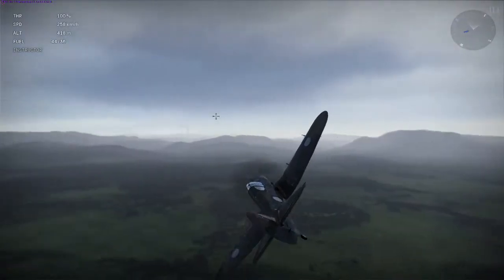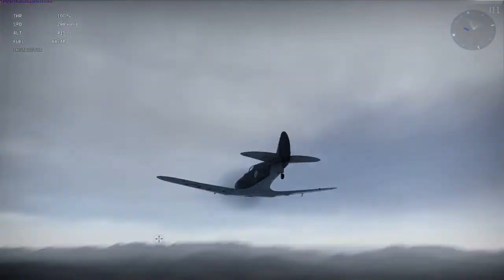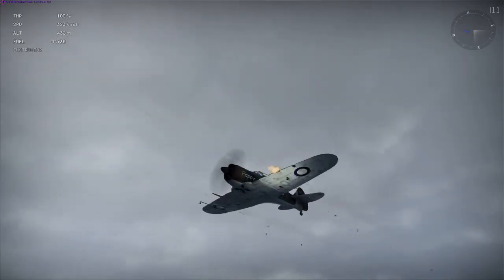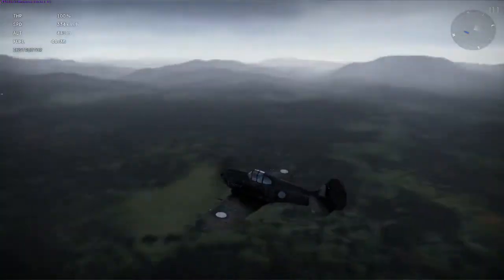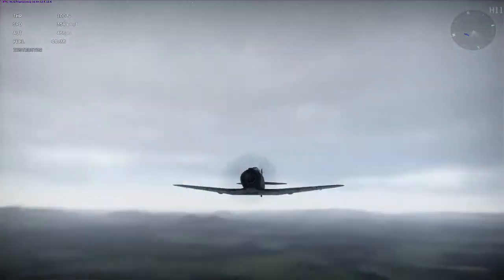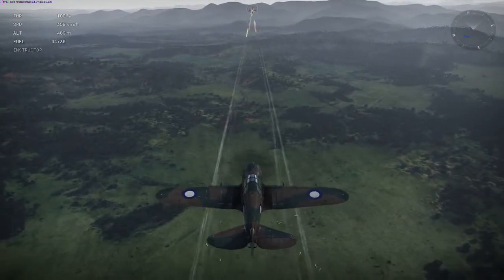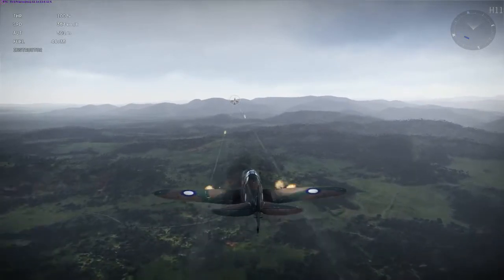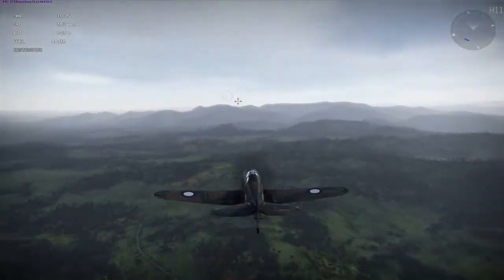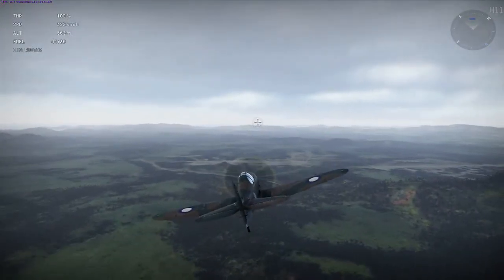This particular plane is armed with four .303 calibre machine guns - let me fire them now. You can see the tracers and the spent cartridges from the plane. Also you can see these two long things pointing out of the wing - there are actually two 20mm cannons. You can see the difference in the tracers too: there's the machine guns, and there's the big red ones. She only carries 120 rounds for the cannons, and she carries over three and a half thousand rounds for the machine guns.